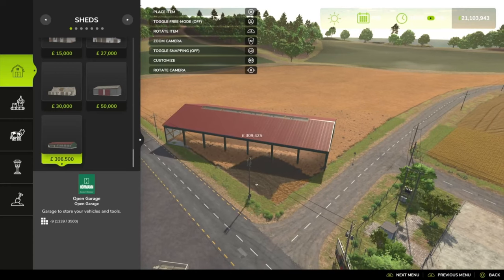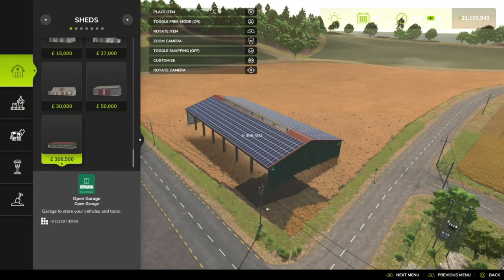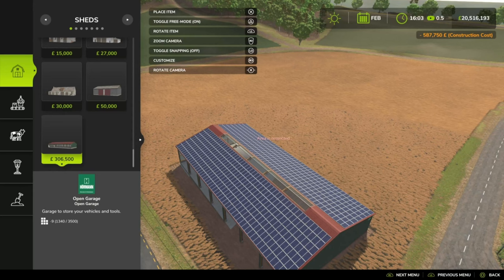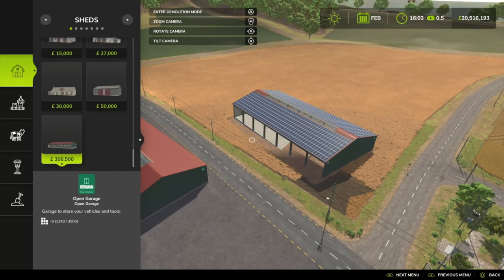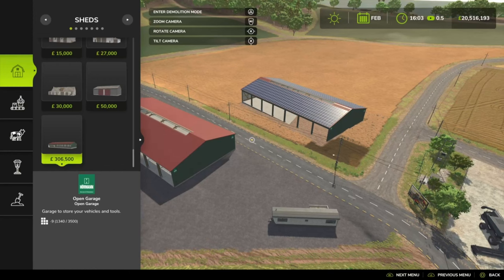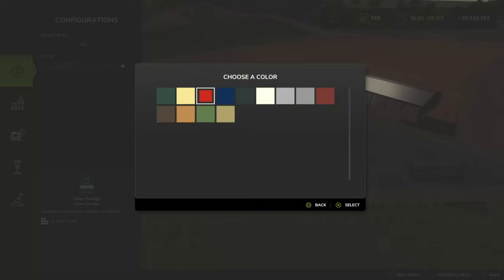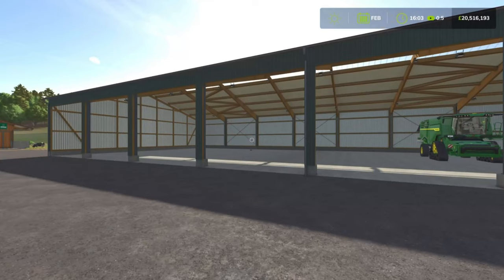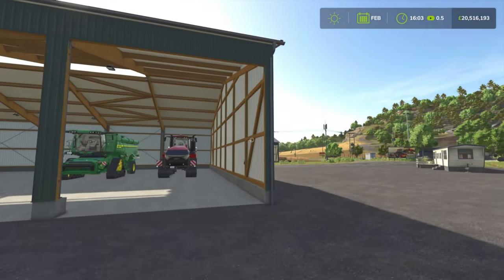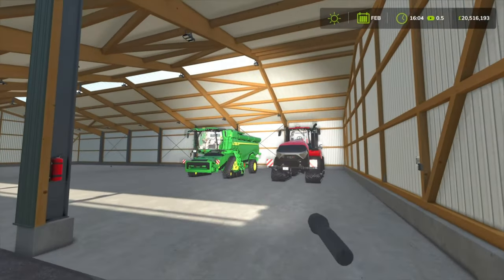We do have some customisable items. If you press R3, we do have sewer panels, and it's saying $281,000 extra. So altogether on the right, $587,000. Not a great start with that extraordinary amount of money. Especially in testing, these sewer panels do not get you any income from it. You do have some colour options to change the walls and that. Personally, for $500,000, unless you're loaded with money, I would avoid that.